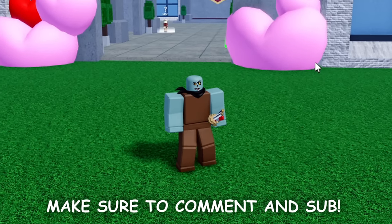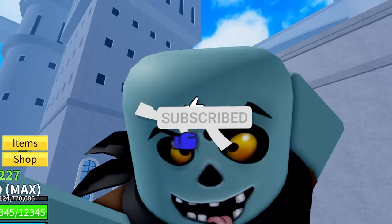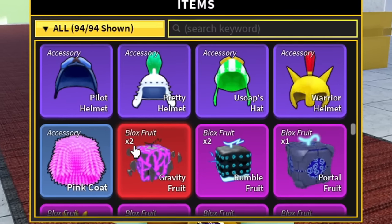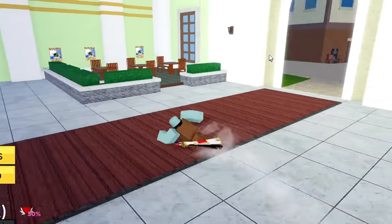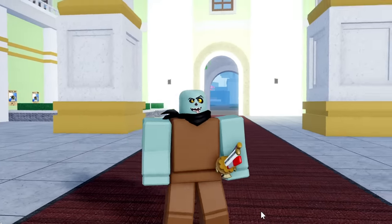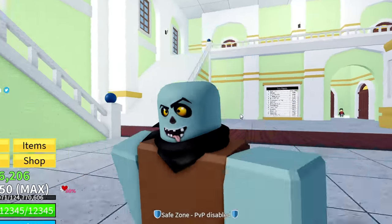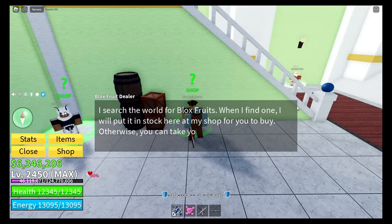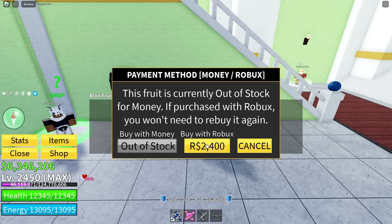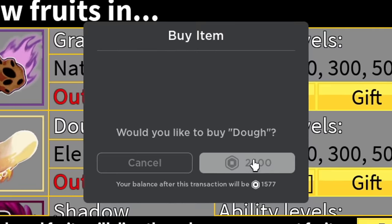I'm giving away a dough fruit to one person who comments and is subscribed, so make sure to subscribe. I accidentally lost my dough fruit — I was making an intro for a short where I held it out and left the game with it still in my hot bar. So I'm literally going to have to buy permanent dough. How much Robux is this going to cost me? 2400 Robux. All right, let's do it. Purchase of dough succeeded!